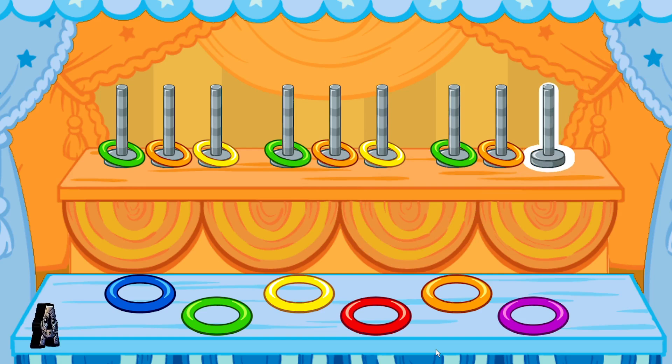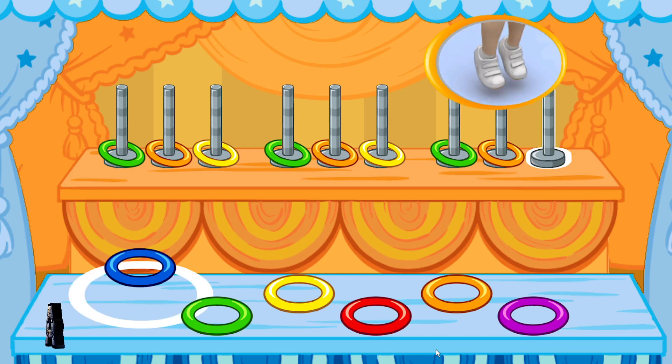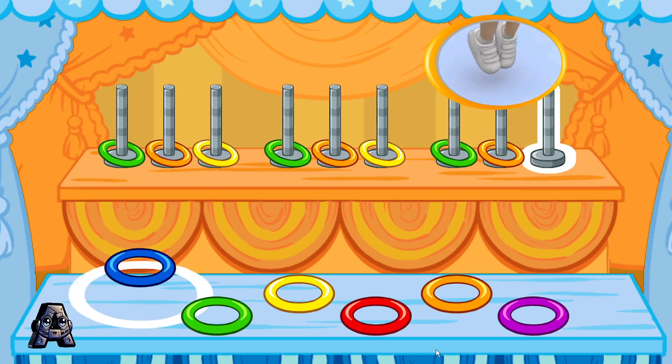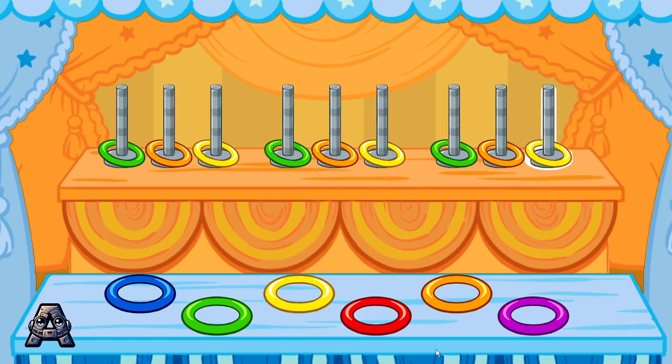Now here's the game part — choose the next color in the pattern. To choose the next color in the pattern, tilt your Wii Remote back and forth, then jump. Green... Yellow! That's it — the next color in the pattern is yellow!